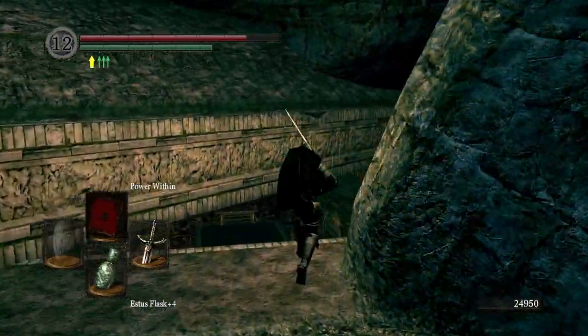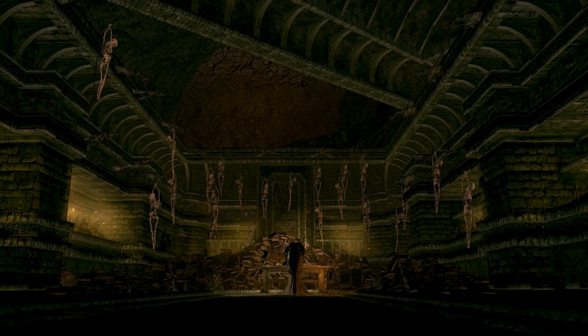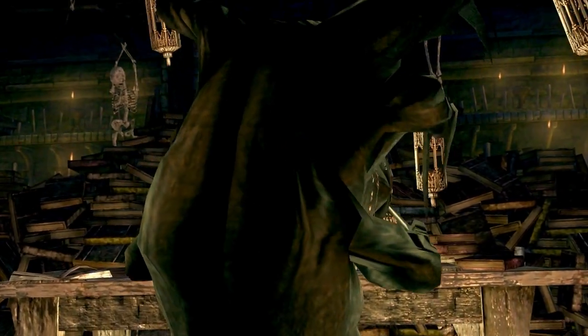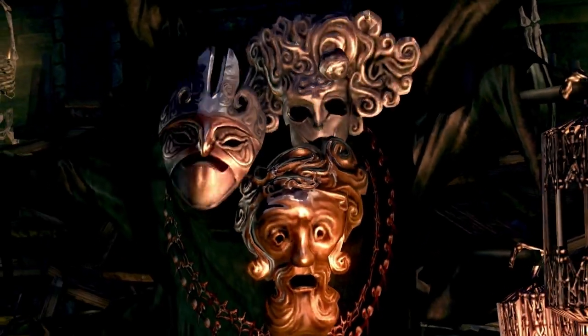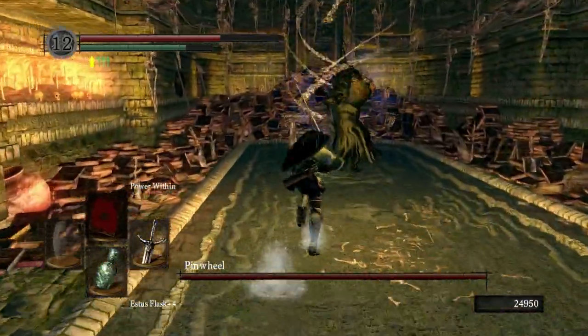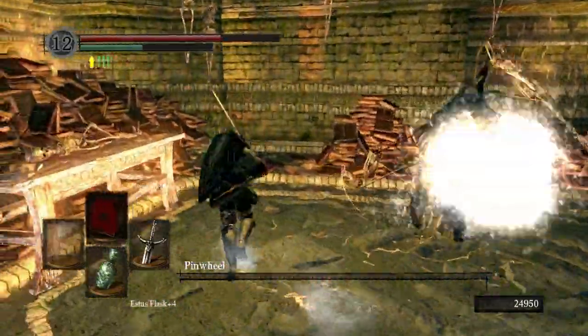I feel sorry for Pinwheel — he's a tortured soul. He seems to have stolen the power of Gravelord Nito. He's doing experiments here — you can see he's still tinkering. He's got books, he's got skeletons. This is obviously some kind of laboratory for him. He's the bottom creature and he's holding his wife and child in his back. That's his wife and child at the top, and that's Pinwheel at the bottom. One, two, three — it's done. That's how easy that fight is.